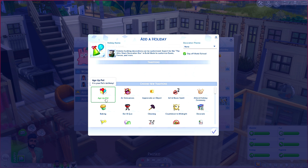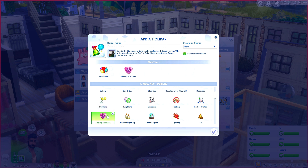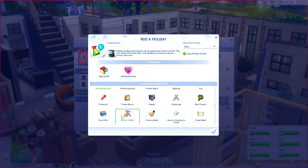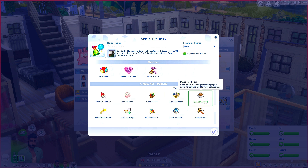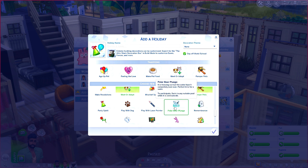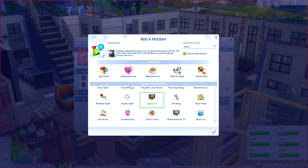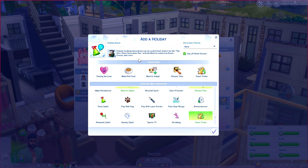So we have 'Age Up a Pet' — it is your pet's birthday. Let's add that one. We have nine options: feeling the love, go for a walk, make pet food, meet or adopt, pamper pets, polar bear plunge, play with a laser pointer, play with dog, and teach tricks. We're only going to be able to add five of them, so let's do teach tricks — it is so hard to choose!